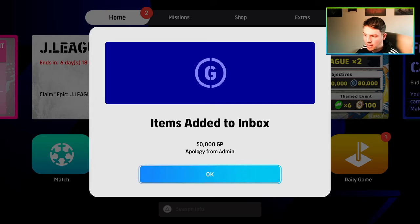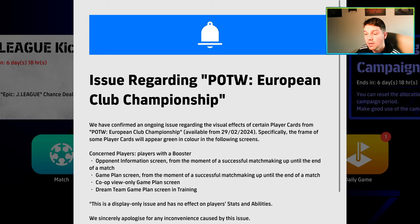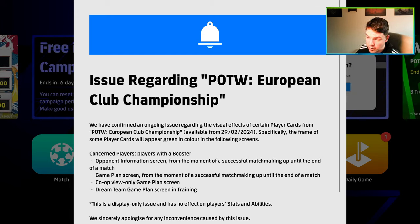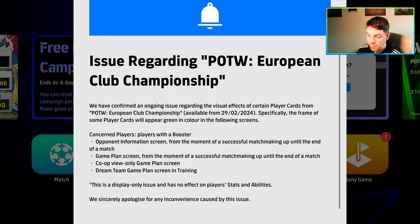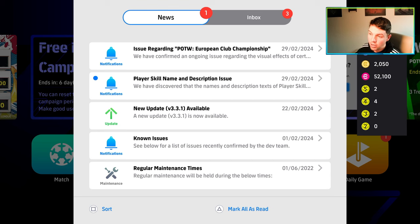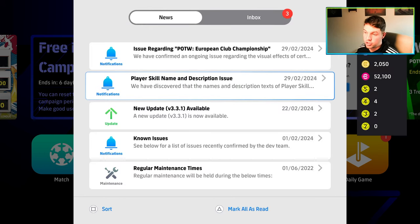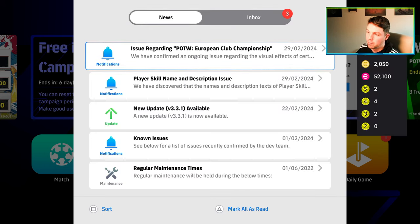Of course, we do have the login bonus — we've got 50,000 GP as well as an apology. It says there is an ongoing visual effect issue where the frame of some player cards from the Player of the Week European Club Championships would appear green in color in certain scenes for players with a booster. This is a display-only issue and doesn't affect the stats. We also have a player skill issue — they discovered that the names and description text of Longthrow and Goalkeeper Longthrow contain erroneous errors in certain languages, and 50,000 GP compensation. We'll take it.